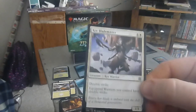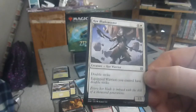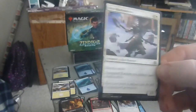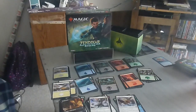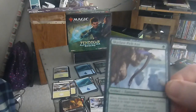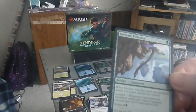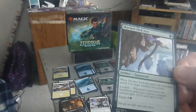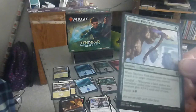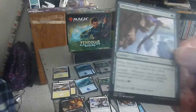Next up we have the Core Blademaster — a two drop, one-one core warrior, one colorless one white. Double strike. Equipped warriors you control have double strike. Next up we have the Skyclave Pickaxe — a colored artifact, just a four drop artifact equipment. When Skyclave Pickaxe enters the battlefield, attach it to target creature you control. Landfall: whenever a land enters the battlefield under your control, equipped creature gets plus two, plus two until end of turn, with an equip cost of three.